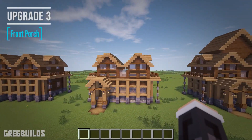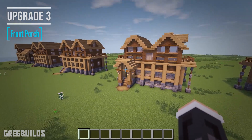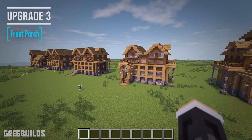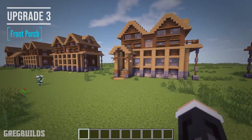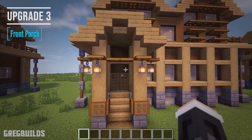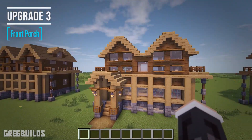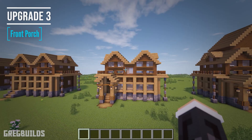The third upgrade or modification to the house is a front porch. I kept with the same theme, using stripped oak logs in the front. Then I added in trap doors along the top, and I even hung lanterns from the trap doors. Then I added in trap doors along the stone brick blocks as well.